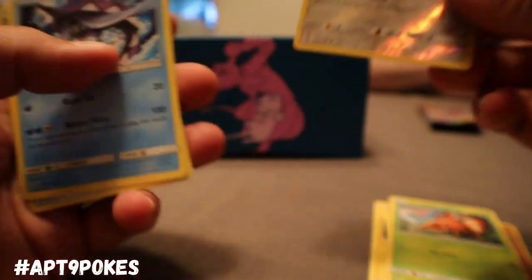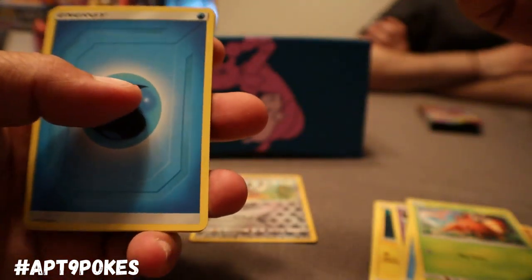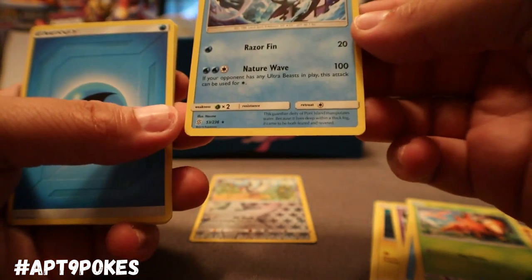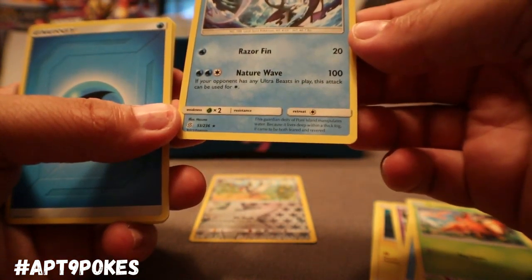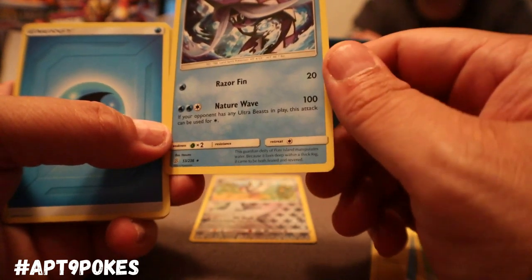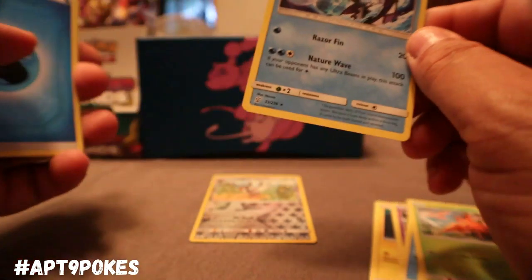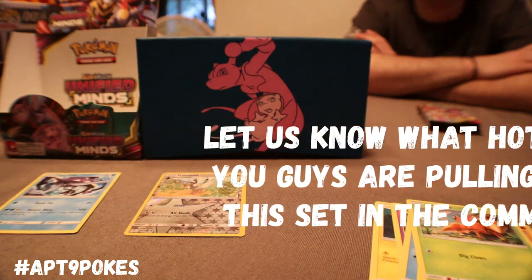Alright, here we go. We got a reverse holo Tranquil. We got our first rare here — Tapu Finy with Razorfin: for one water does 20, and Natural Wave does 100 for two waters and a colorless. If your opponent has any ultra beast in play, this attack can be used. So if your opponent has an ultra beast in play, just on the bench anywhere — that's pretty sweet.